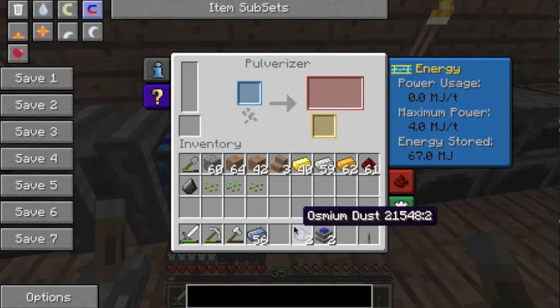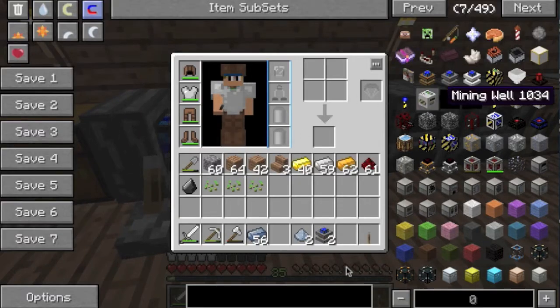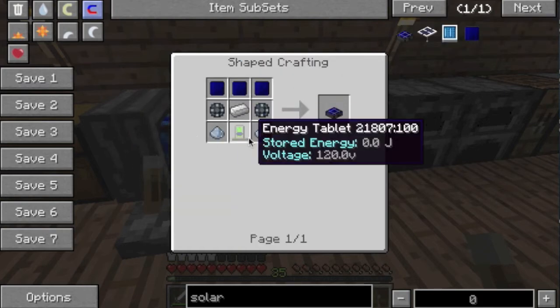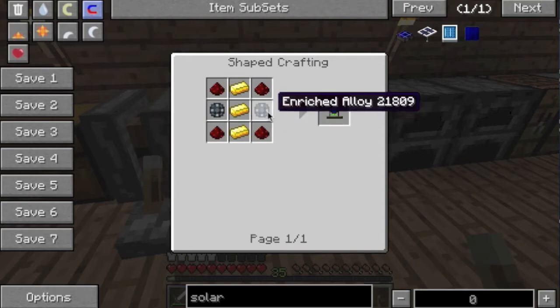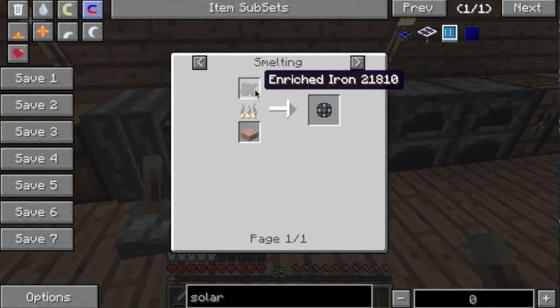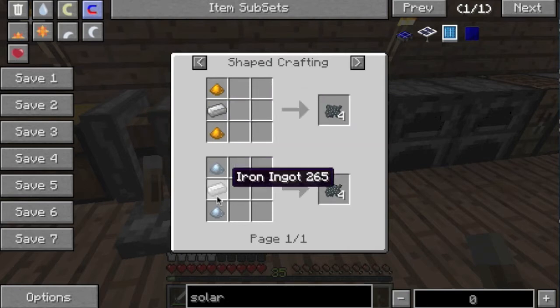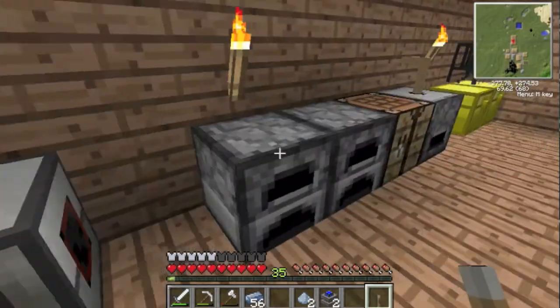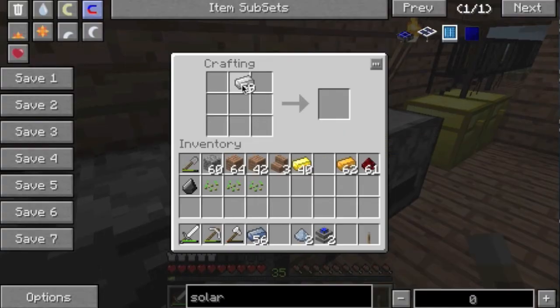Oh — it does work! Well, there's the solution. Okay, now I forgot what I was building — solar panels. Not solar panel — solar generators. So I've got two osmium dusts, which I needed. Energy tablet. How do I make enriched alloy? Enriched iron, which is iron and redstone — I can do that, it's easy. I'll make a whole bunch of that.